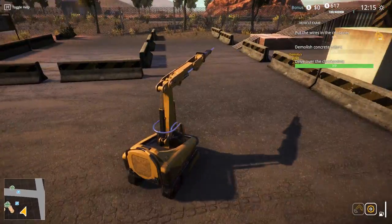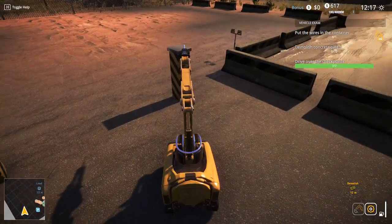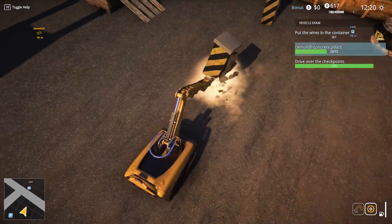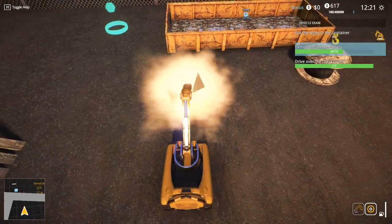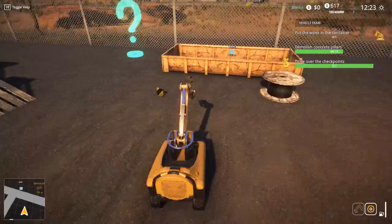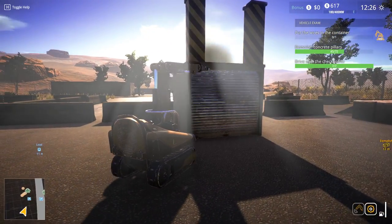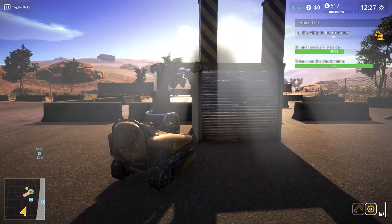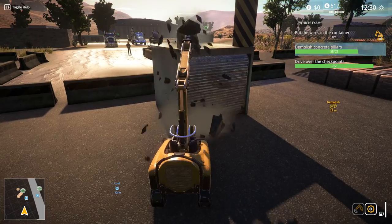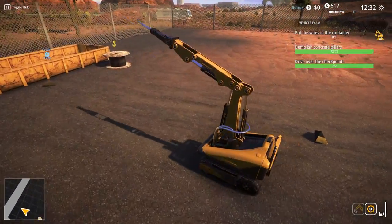Oh there's a checkpoint out here - I missed it! I could have swore I got that one. I can just drive through here. Put the wires in the container. Demolish concrete pillars - let's do this right now! Oh yes, it's beautiful - this is glorious destruction! That is extremely satisfying. Where are those other pillars? Oh there's some up here - we gotta do this one real fast, stupid little pillar. There we go, there we go! It shows you the weak spots of the thing.